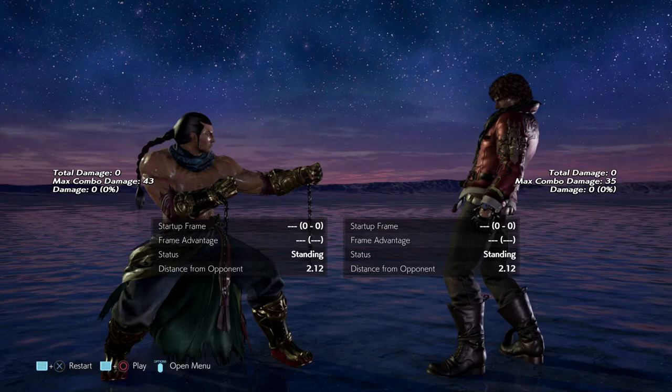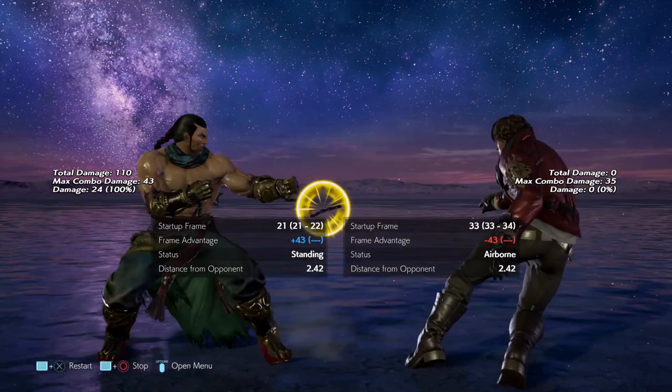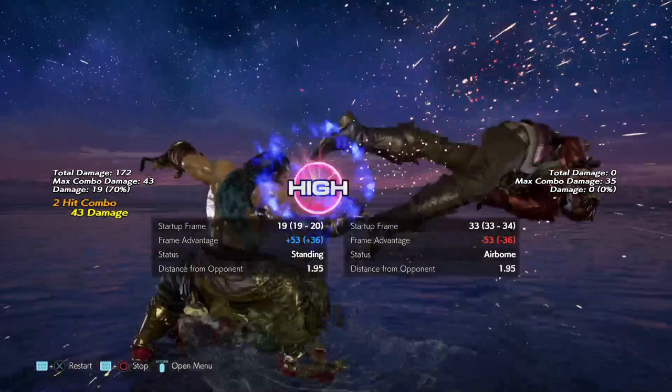If we use other characters with punch parries and compare, they are more consistent. Not only are they more consistent, but they are simple to start a combo from.